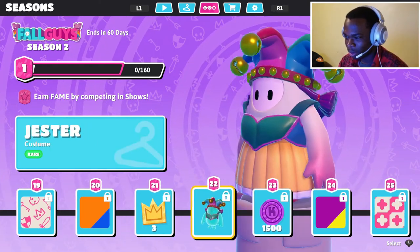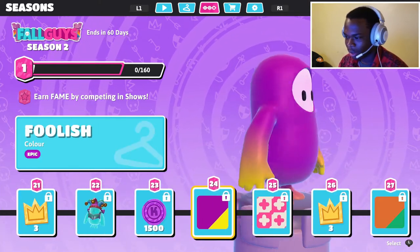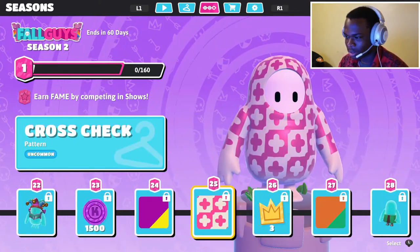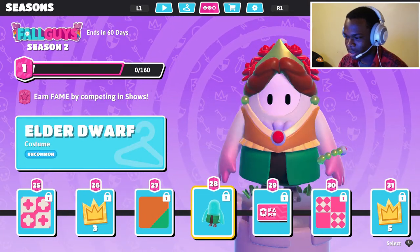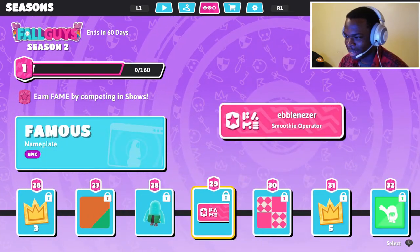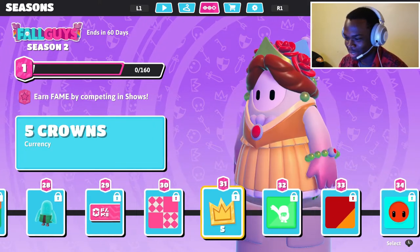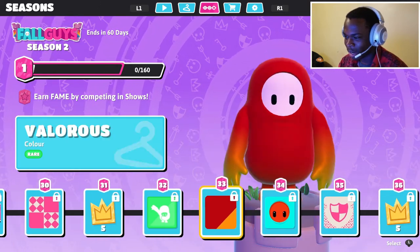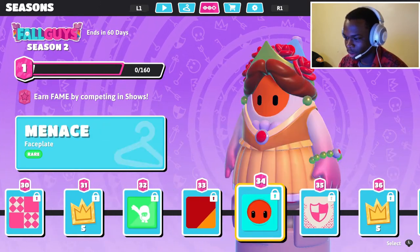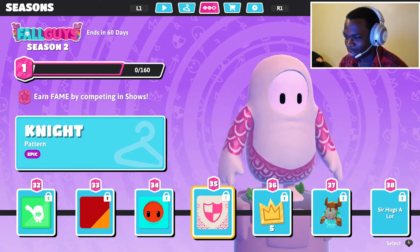Three crowns. You got the Gesture Top — nope, not a fan of this. Three crowns again. This is Elder Dwarf — oh, I like this one a lot. Five crowns again. We got some emotes — this is nice but I don't like it.